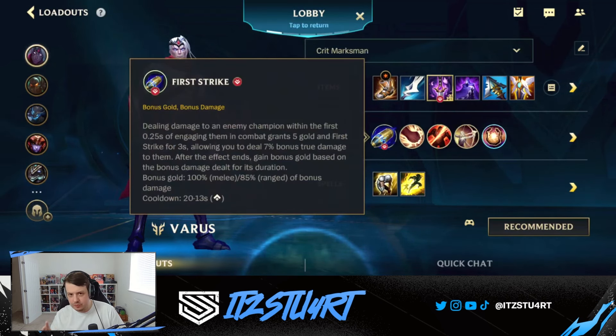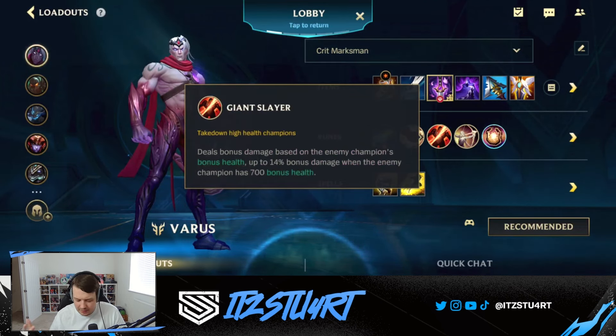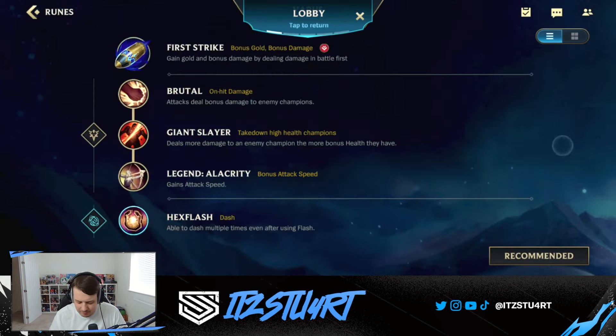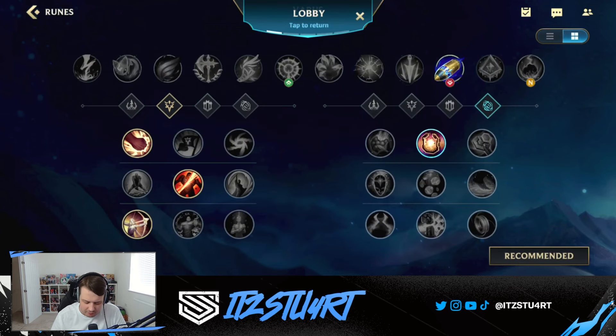For runes on Lethality Varus there's not really a lot to go for. First Strike did get nerfed and it's not as powerful as before, but it's probably still the best option. You still have Brutal being extremely strong, Giant Slayer for dealing more damage to high-health champions, Legend Alacrity, and Hexflash — still really powerful for Varus since he doesn't have a lot of mobility. You can try Summon Aerie or Arcane Comet, but First Strike especially when you combo your ultimate or third ability just gives you a lot more gold and more damage overall.